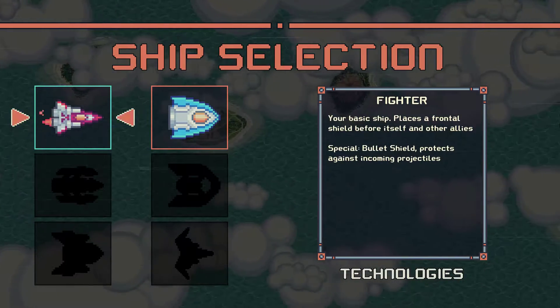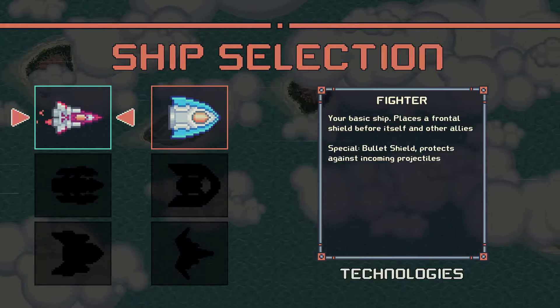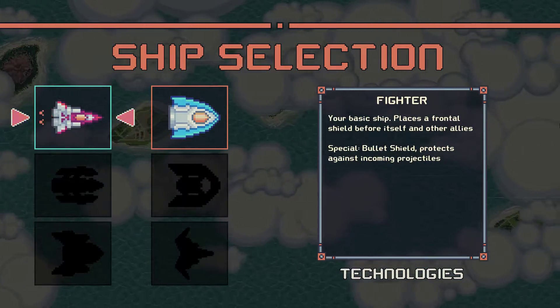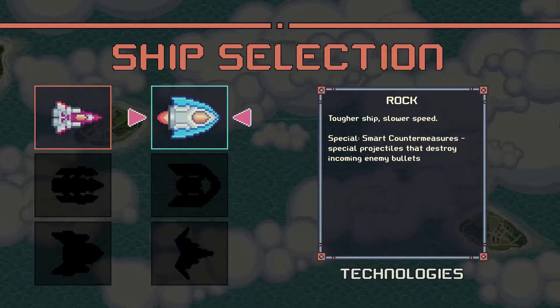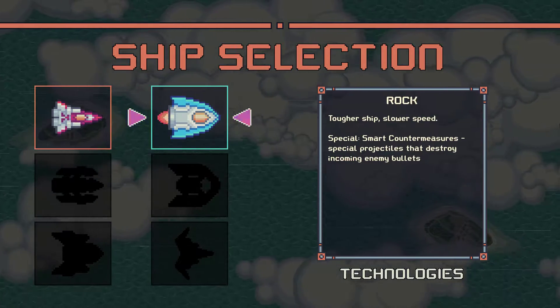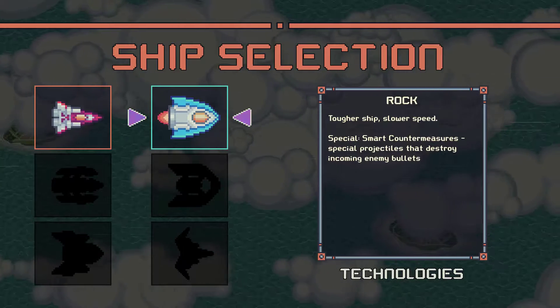You can start with a choice of two ships: either a fighter, which is your basic ship with a special ability — a frontal shield for you and allies if you're playing co-op — for a limited amount of time, or you can go with the Rock, which is a tougher ship but moves more slowly. The Rock has a different special move: smart countermeasures to destroy incoming bullets. Let's go with the fighter and stick with our standard ship for now.